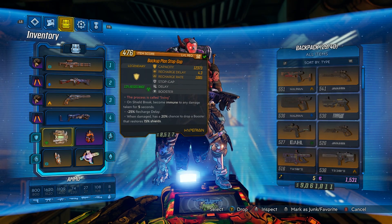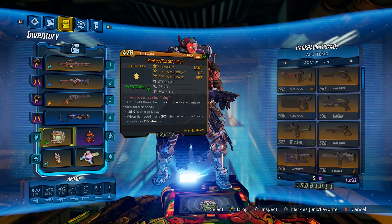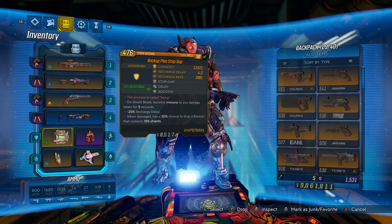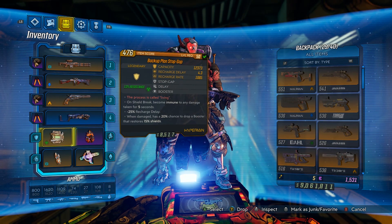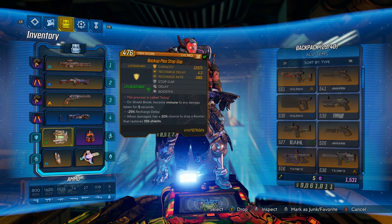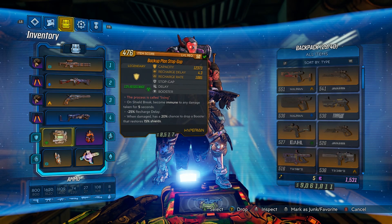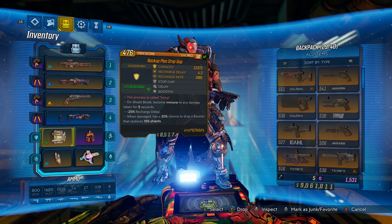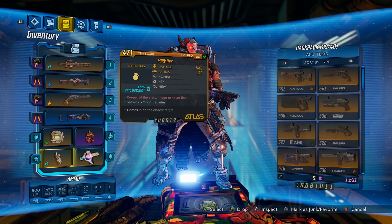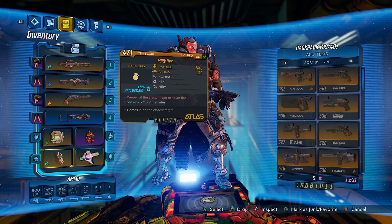Next, my shield. I don't think the shield is the most important part of the build, but I really love the Stopgap. It's one of the shields that on breaking makes you immune to any damage for five seconds, which I think is super good. The capacity, recharge delay, and recharge rate are all overall very good stats. It has negative 25 recharge delay, so that 4.3 seconds is actually more like 3.27 seconds, and it's a booster shield, which I believe are pretty good in Borderlands 3.